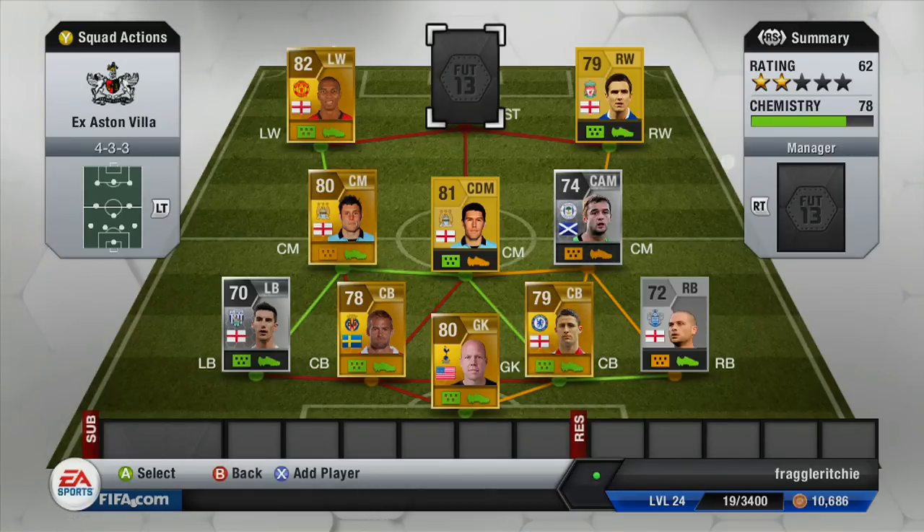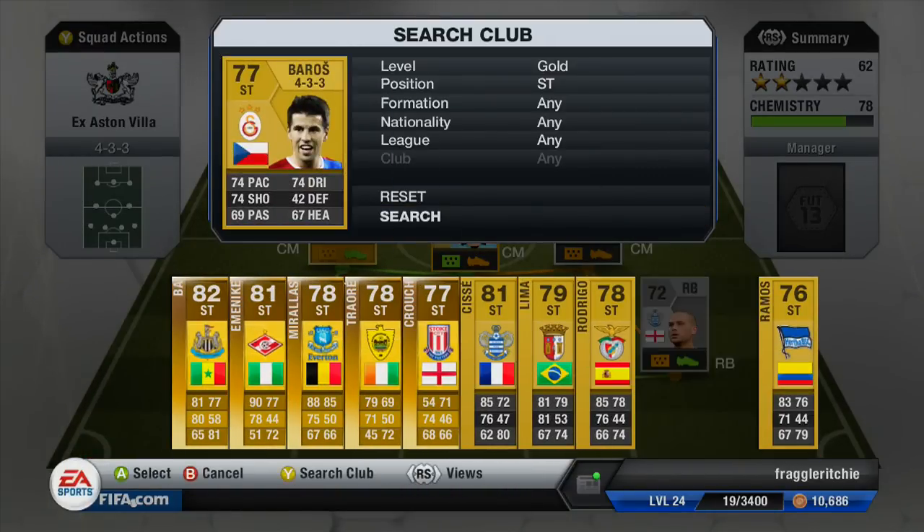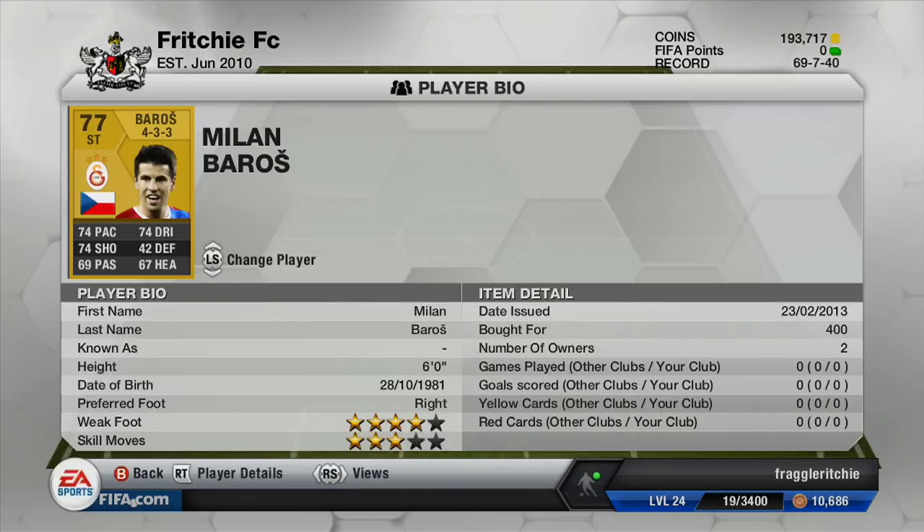Moving on to the final player of the team, that is our striker Milan Baros. He currently plays in the Turkish League for Galatasaray, cost me 400 coins, and made 42 appearances for Aston Villa. He's got 74 pace, 74 dribbling, 74 shot, four-star weak foot and three-star skill moves. He's not that bad of a striker — he used to be a fantastic striker back in the day but he's got worse over time, hasn't played that much football recently, and I don't think he's Galatasaray's number one striker. So he's not that bad but I think you could probably get better ones.